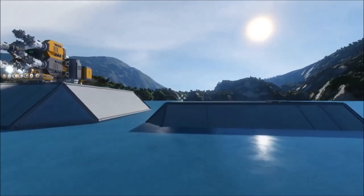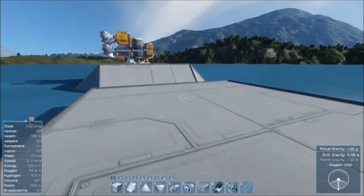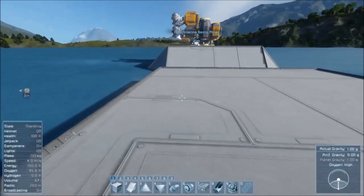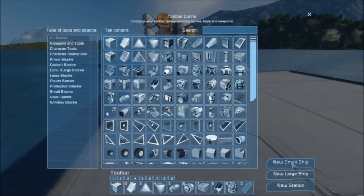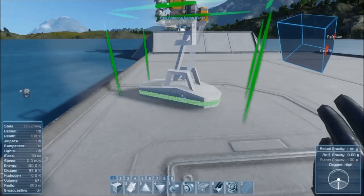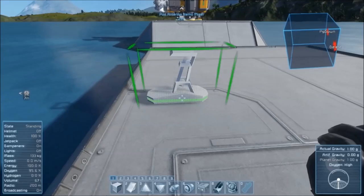All right guys, so to get started, let's go ahead and move over to a station that we place in the ground. As you should with any small ship build, you should always start off with a station that is planted into the planet's surface. From here, we're going to want to go ahead and select new small ship from your G menu, and then orient it so that it faces your desired direction. In my case, I want it to face more or less forward.